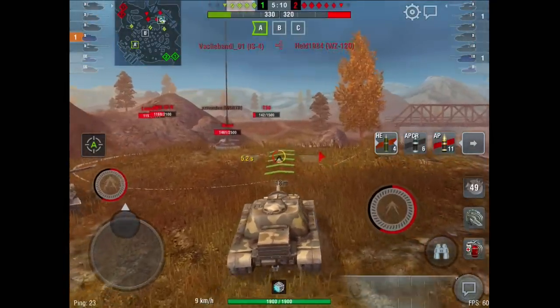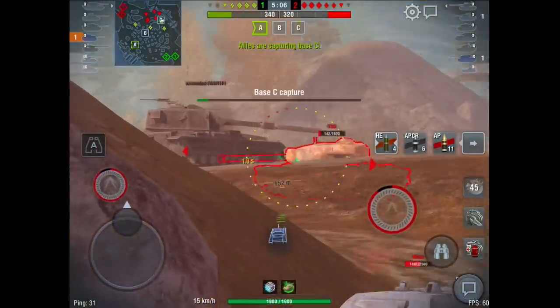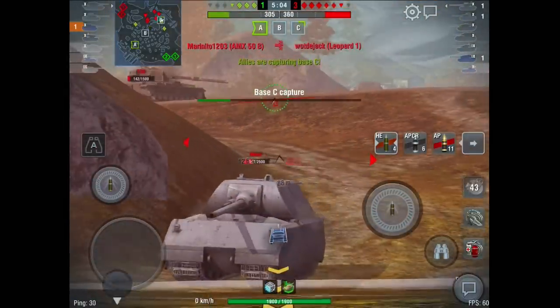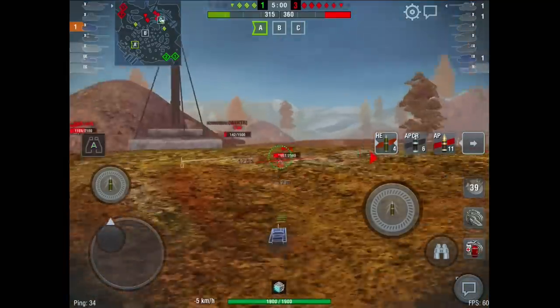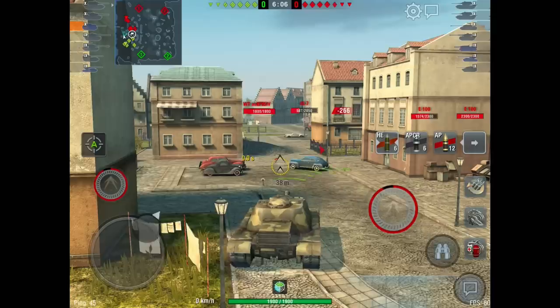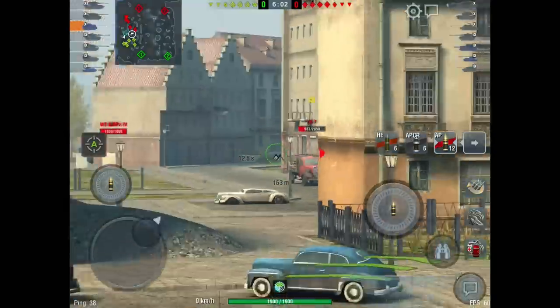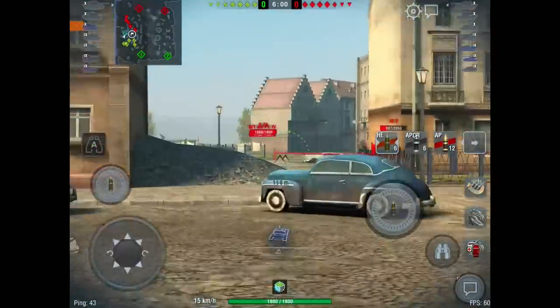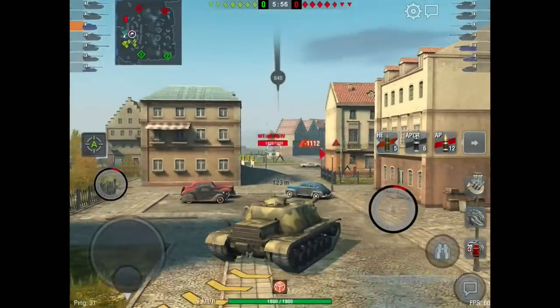If I didn't penetrate him with HE, I would have taken his track off if I hit the track, and if I did that, there's a good chance it allowed my mediums more time to get into that spot before him — or even better, allowed the rest of the tanks around me to rain shots in on him as well, which also gives me assistance damage in the process. Those things make HE fantastic and very versatile, and it should be something everyone's using.